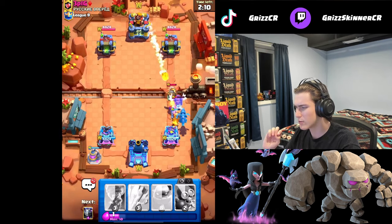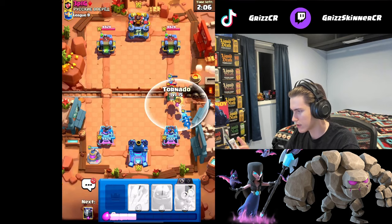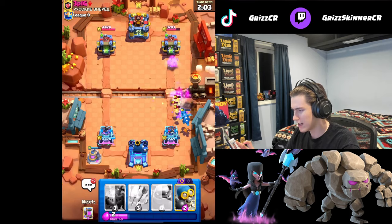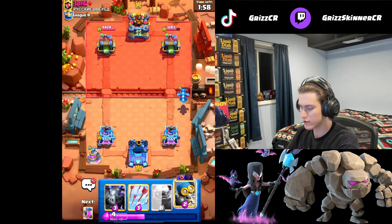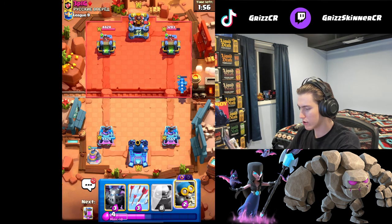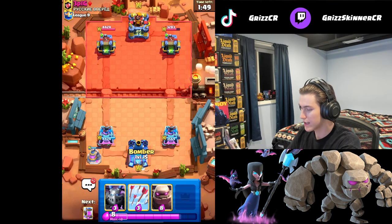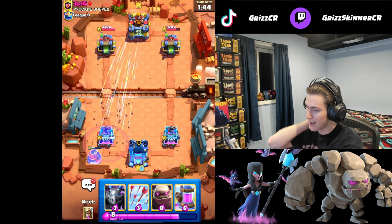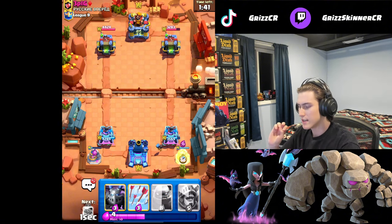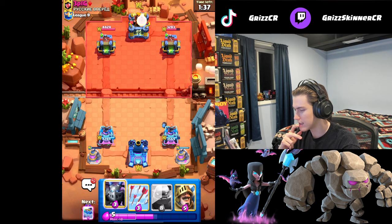Fireball — okay, that is way better than Lightning! That actually makes me really happy. We're going to NATO all this together and it should counter it all. Let's go pump. He doesn't have Miner for that so we can just go another Bomber and another pump. We're going to have Evo Electro Dragon, and if he commits he's not going to have enough. He goes Arrows — now he can't stop my Electro Dragon.